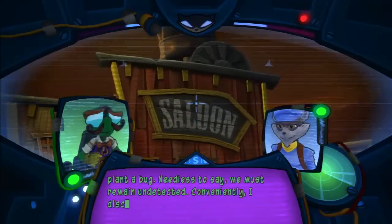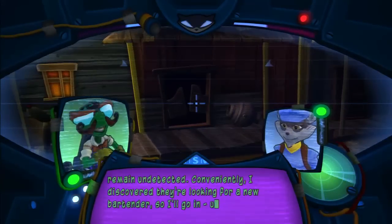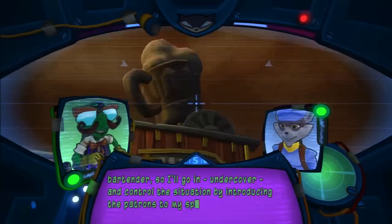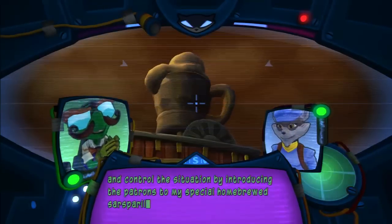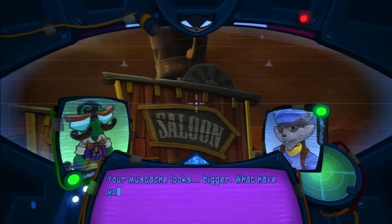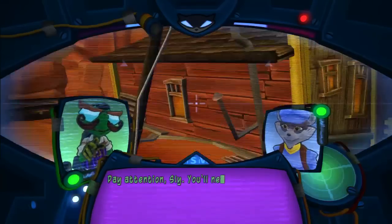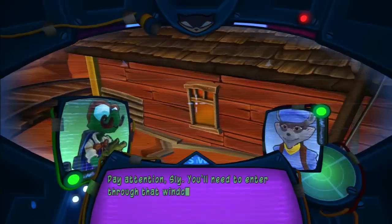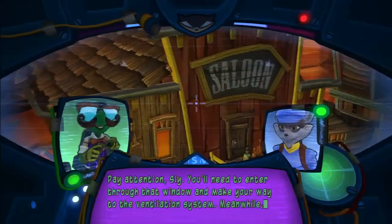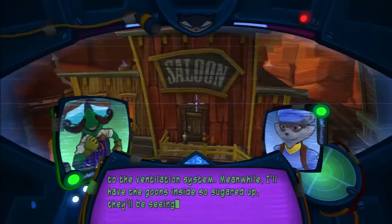Conveniently, I discovered they're looking for a new bartender. So I'll go in undercover and control the situation by introducing the patrons to my special home-brewed sarsaparilla. Your mustache looks... bigger. What have you been feeding it? Pay attention, Sly. You'll need to enter through that window and make your way to the ventilation system. Meanwhile, I'll have the goons inside so sugared up, they'll be seeing double until they crash.